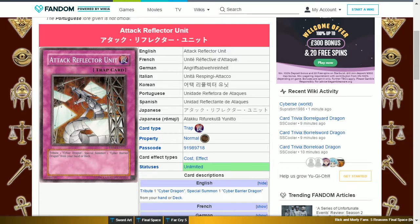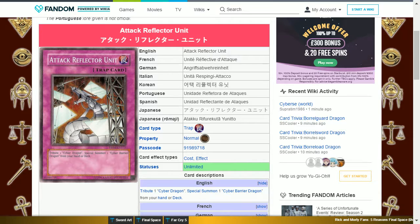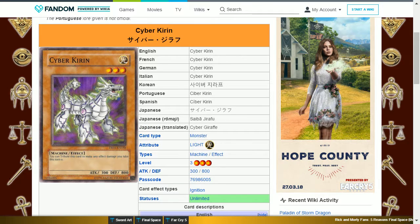The downside of this card is it can only use that negation of an attack if it's in attack mode, and it only has 800 attack. Cyber Kirin is a Rare, and you get it by winning 3 duels against Zane. It is a Light Machine level 3 with 300 attack and 800 defense, and its effect is: you tribute this card to make any effect damage you take this turn 0. This is best used when you have used Power Bond, as its downside causes effect damage, so you can prevent it from happening whilst enabling your monsters to have double their attack points.